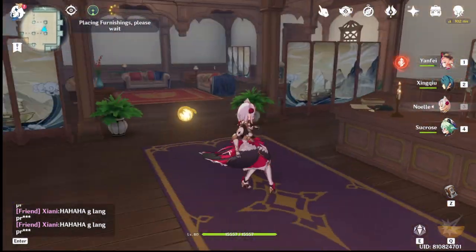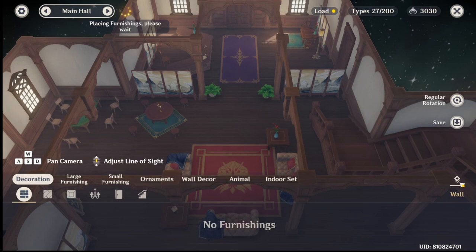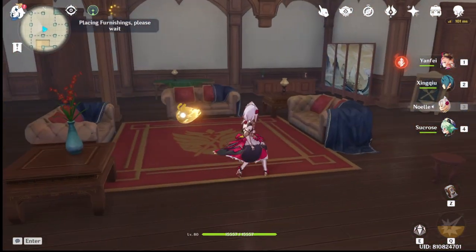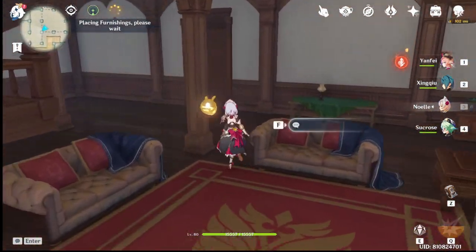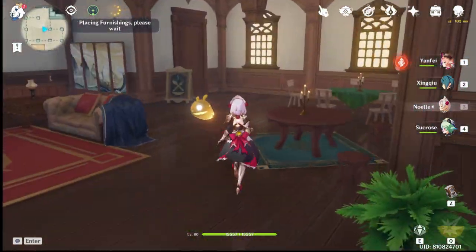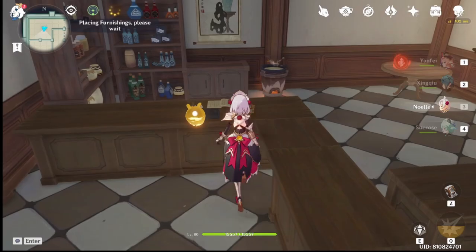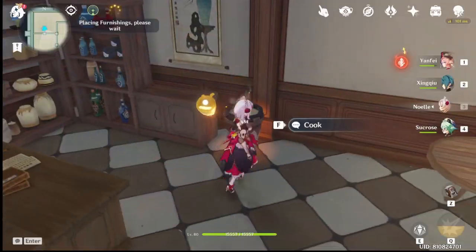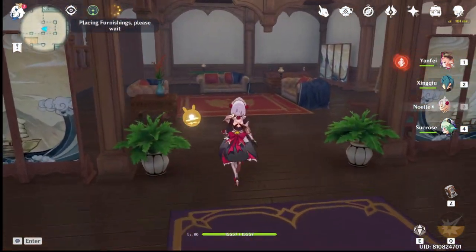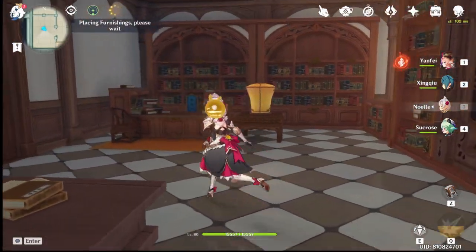All the fun out of the Serenitea Pot — because in my opinion, if you just place every new furniture and start decorating as much as you can, you'll end up with a lot. I have about 15,000 Adeptal energy as of this time, and the next rank is 20,000. It's only going to increase by 2 Adeptal energy per hour, so it's pretty pointless. I didn't put any jade screens here. I've got my stuff here, a kitchen — you can cook on that one.